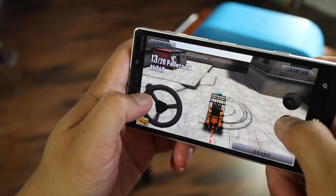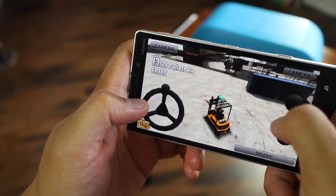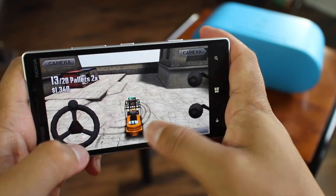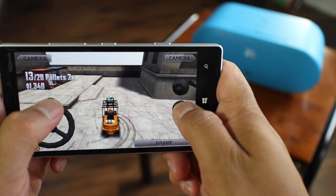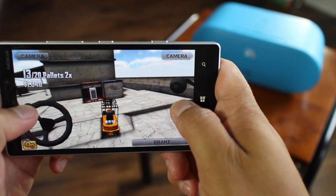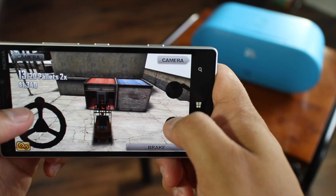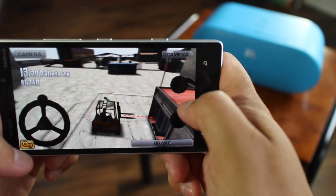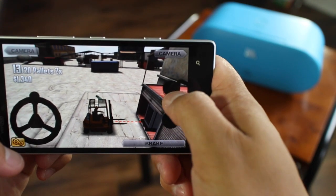Now let's go ahead and pick up a pallet — just follow the green arrow on top of your lift. In the top left corner, it'll show you how many pallets you've already delivered. I've already delivered 13 out of 20, so let me pick up the 14th one. It looks like a fridge, so I'll align myself with the pallet and switch the camera angle to see how I'm doing.